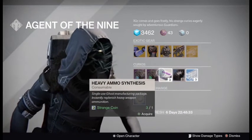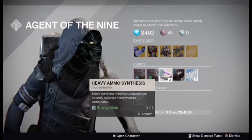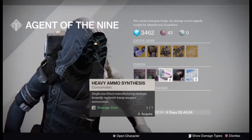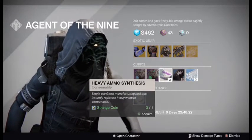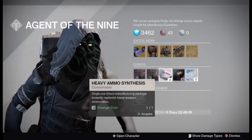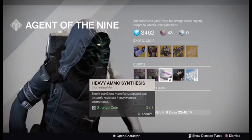What else I would recommend is buy a bunch of heavy ammo synthesis. It's the cheapest, most efficient way to get a bunch of them. If you have a bunch of strange coins — if not, grind them out in the 28 Prison of Elders.